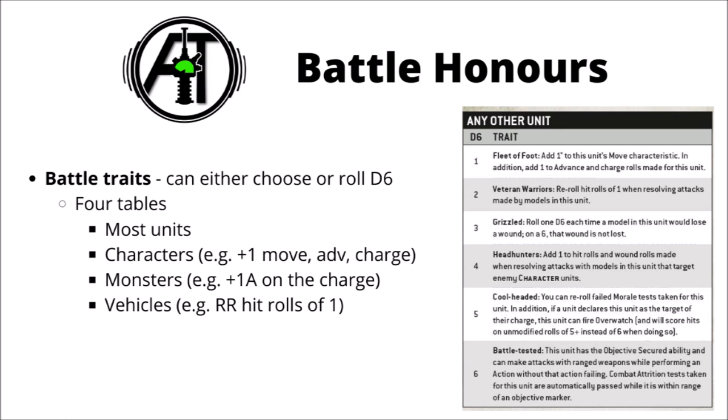In terms of the battle honours themselves, the first type are battle traits. There are four tables: one for most units in the game, one for characters, one for monsters, and one for vehicles. You can either roll a d6 or just choose the one you want — they ask you to pick the one that makes the most narrative sense, though I'm sure a lot of people will be tempted to pick the strongest. The table for most units includes: Fleet of Foot for plus one to move, advance and charge; Veteran Warriors for rerolling hit rolls of one; Grizzled for a 6+ feel no pain save; Headhunters for plus one to hit and wound against characters; Cool Headed for rerolling morale tests and firing overwatch at will; and Battle Tested for Objective Secured. The other tables are fairly similar with some minor differences — monsters get plus one attack on the charge, and vehicles get plus two inches to movement.